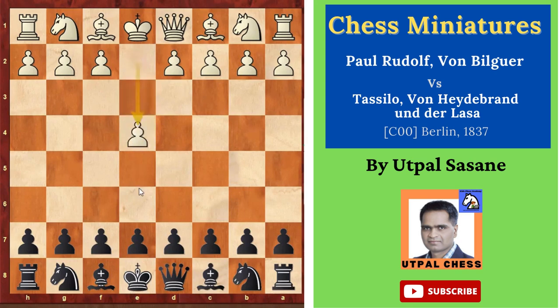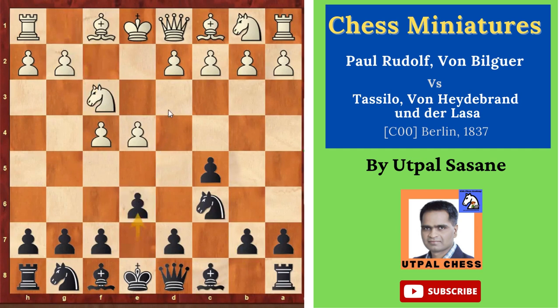White starts with E4, Black plays C5, F4, Knight C6, Knight F3, E6, C3 — controlling important squares and preparing for D4.